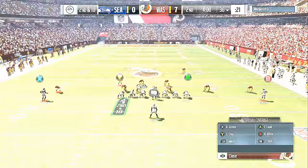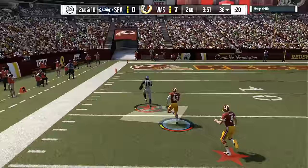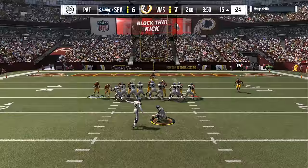Second and ten — he's throwing a seam route, oh the pressure almost gets to him. Look at AJ Green — he breaks the tackle, spins out of another tackle, and he's off to the races. Look at the acceleration and we tackle him but it's too late, he's in for the touchdown. Oh my goodness, that is crazy right there man — AJ Green, team of the week.